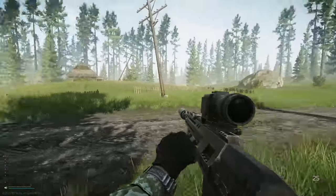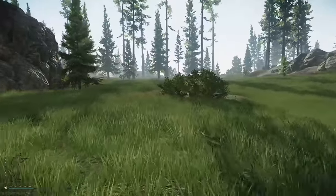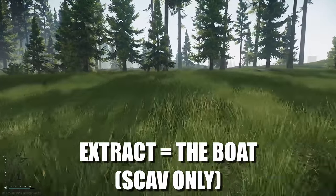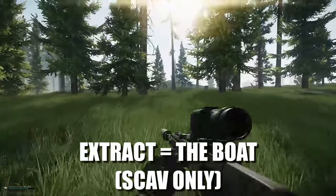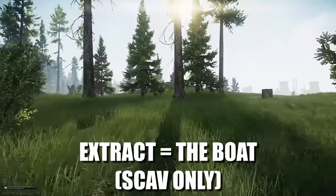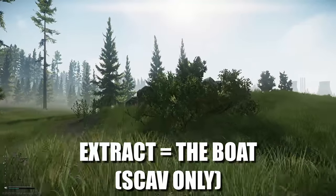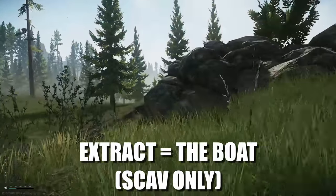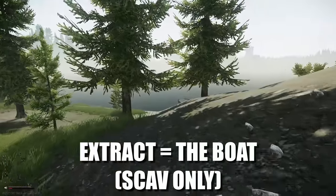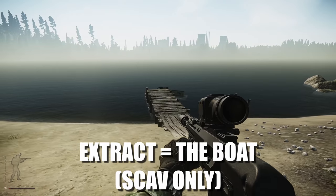Over here is the Outskirts extract. You've got the scav house, and up the road will lead you to Checkpoint. First we're going to head from Scav House directly towards the water. One of the best ways to get to this location — you can see these rocks off in the distance straight ahead. Just past this is an extract called The Boat. This is a scav-only extract; you cannot do this with a PMC. Here are the rocks, and directly next to them you can see a broken-down dock with a boat — that is the Boat extract.